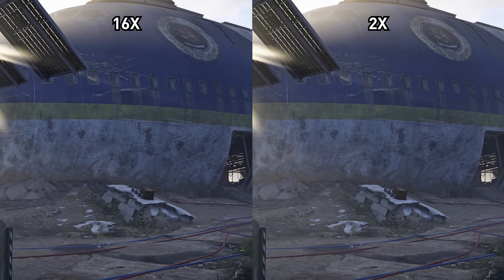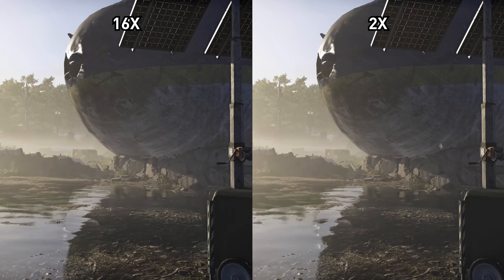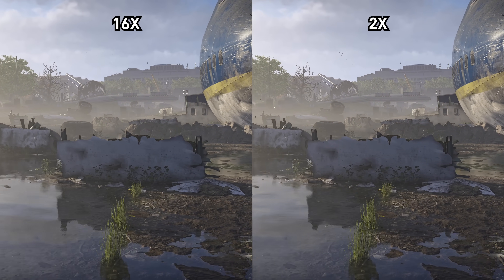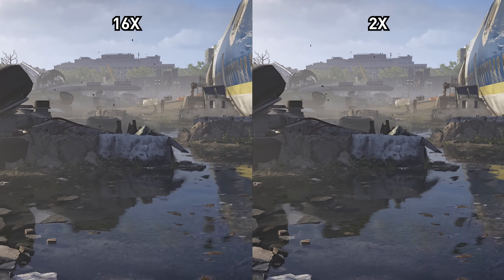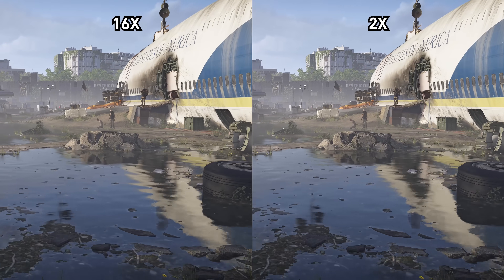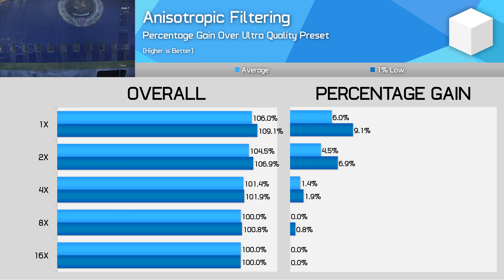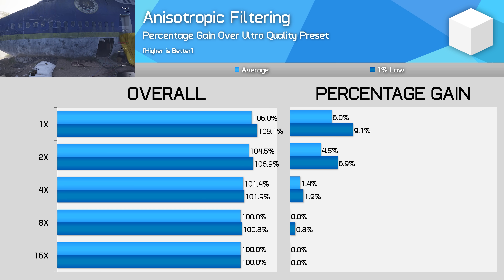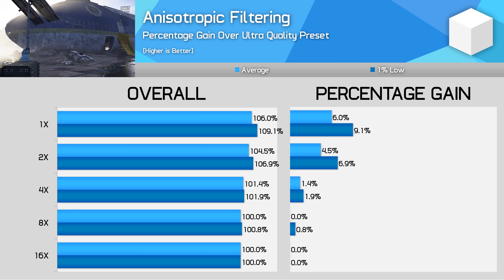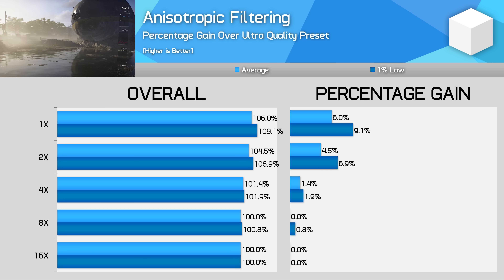Anisotropic filtering is the same affair in The Division 2 as other games, although bizarrely this is one of the few settings that requires a restart to change. 16x delivers the sharpest textures with the best draw distances at strange angles, but it's only when shifting down to 2x or 1x that the reduction in quality becomes noticeable. 2x delivers a surprisingly high 5% performance advantage over 16x even on a high-end card, though since 2x does blur textures a fair bit, I'd stick to 16x unless you're searching for a lot more performance.